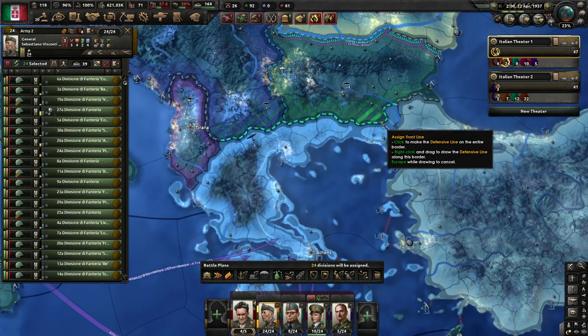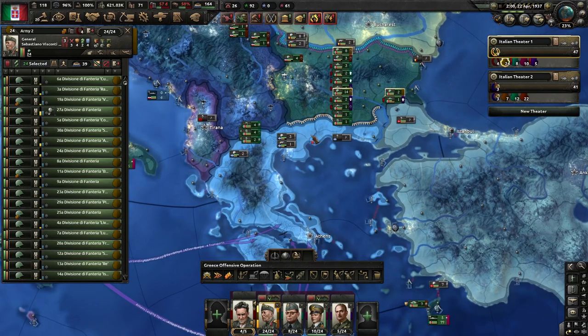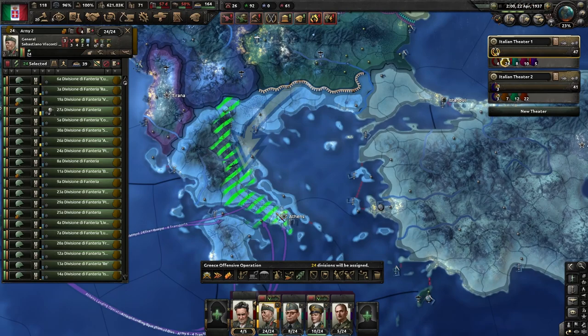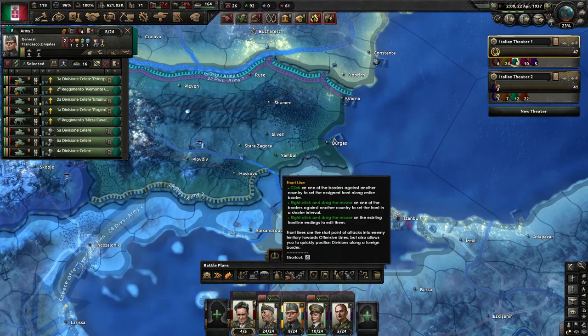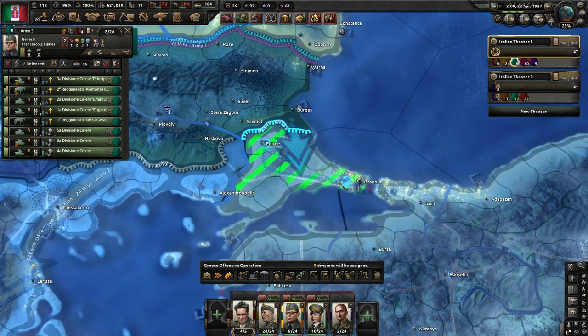You need to do this manually, because this time I will not actually call Yugoslavia into this war. By not calling Yugoslavia we don't have to worry about this border — I find that actually more efficient. Send these divisions like this; we'll try to push here, though we are unlikely to make it, but you never know.